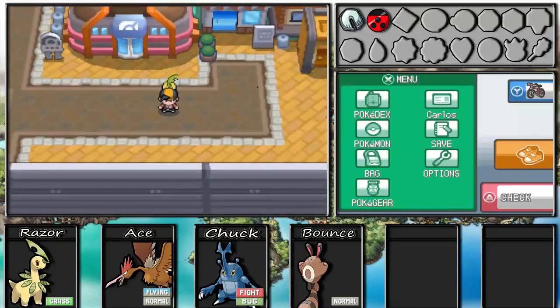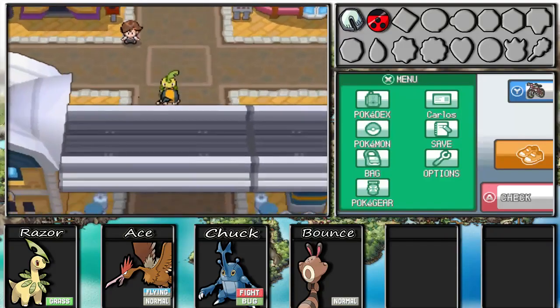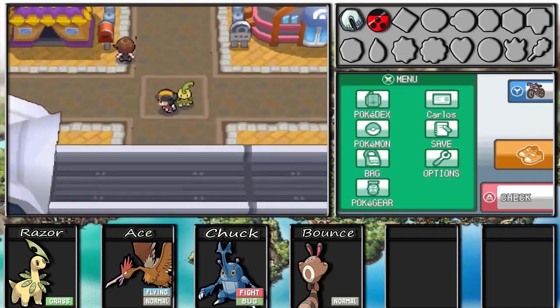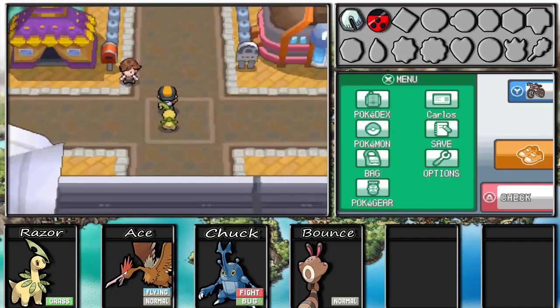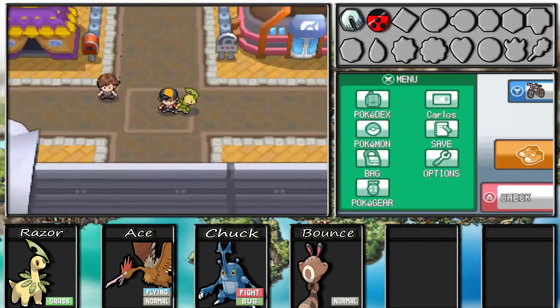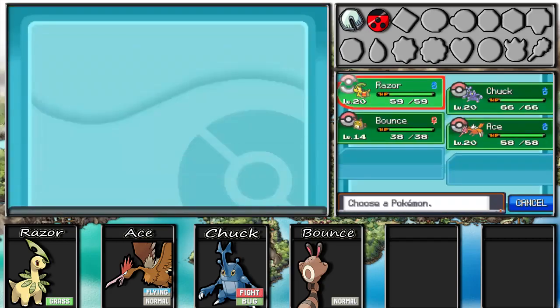Hey, what's up everyone? It's GeartiniJumps here back with Pokemon SoulSilver. In the last episode, we did some side quests in Goldenrod City and we caught a new partner, Heracross. Off-screen, about an hour ago, I was training up my team and raised them all to level 20, except for Bounce, who will basically be our HM slave.